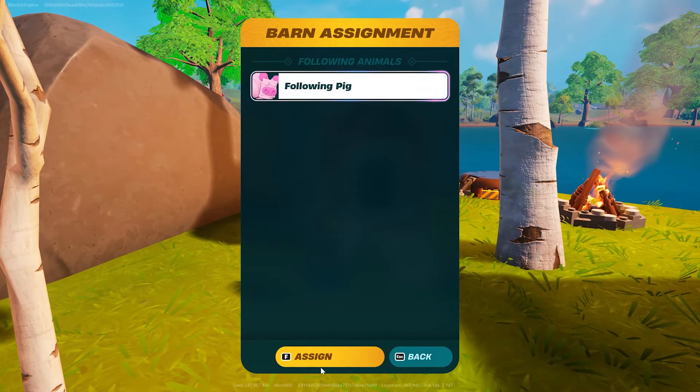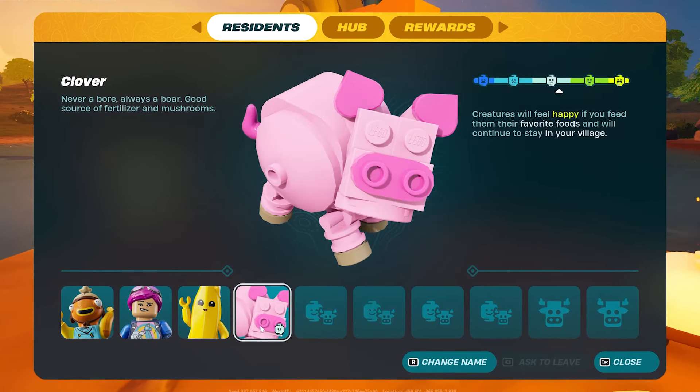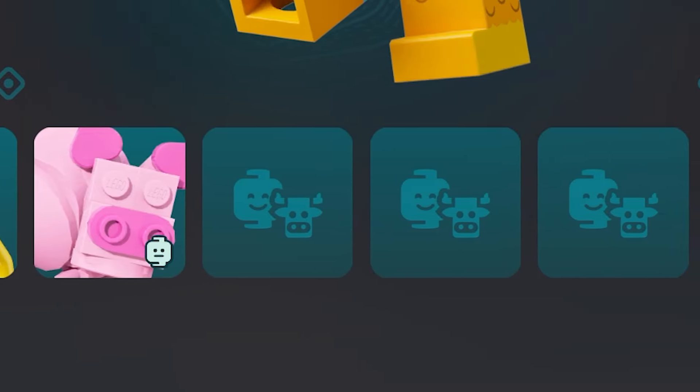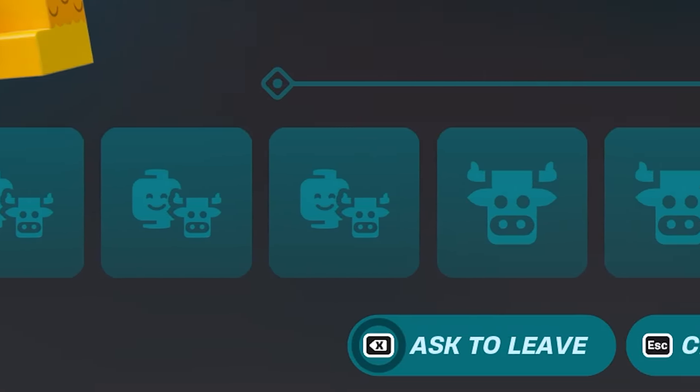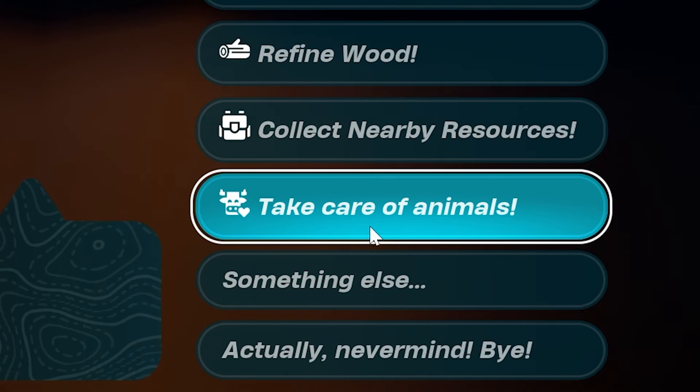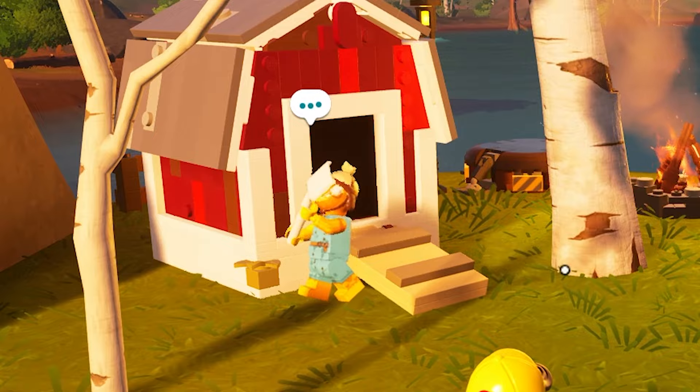Once you make it back, assign it to a barn and it'll start occupying one of your villager slots, which have thankfully been increased in number. There's now 10 in total, with 3 exclusive to villagers, 3 only for animals, and 4 that can be taken by either. Be sure to keep your animals happy, or else they'll leave your village. And if you're planning on leaving for a long time, assign one of your villagers to take care of them.